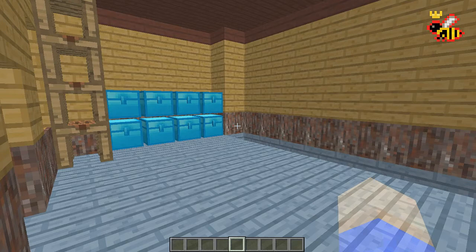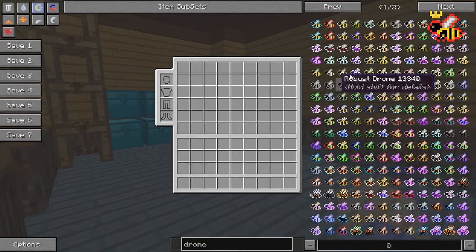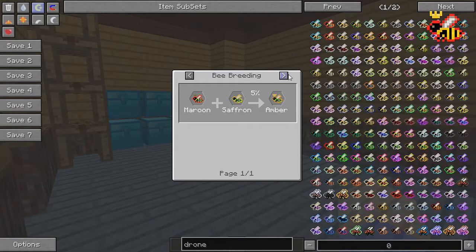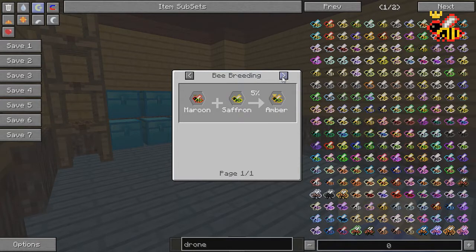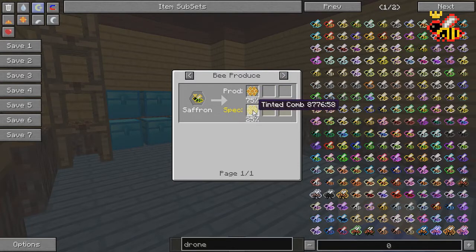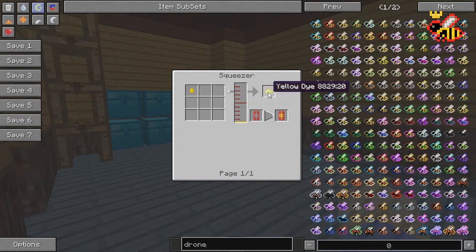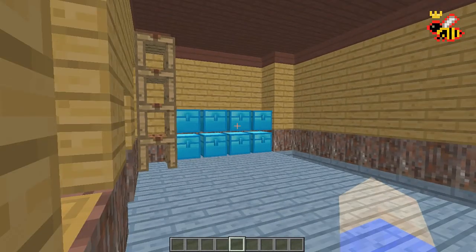Another misconception is that bees don't produce anything. That's completely false. Just search drone or princess in NEI and you'll see all the bees available. For example, the saffron drone — pressing U on your NEI screen shows what he's used for, and R shows the recipe. The saffron drone makes tinted comb and honeycomb; the tinted comb makes tinted honey, which you can squeeze into honey and get yellow dye. So just one random bee gets you honey and yellow dye.